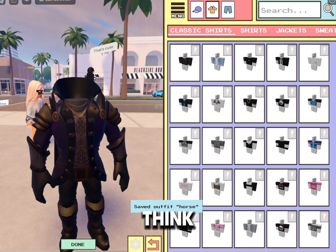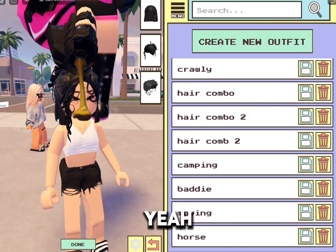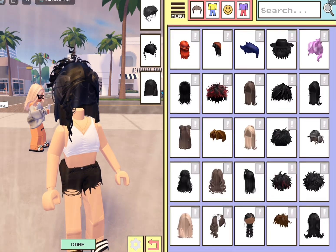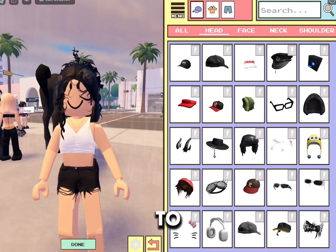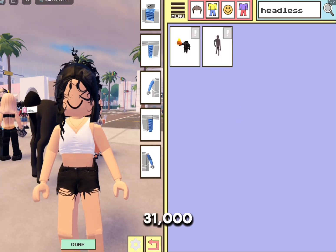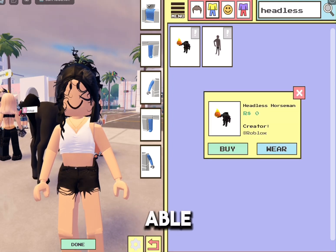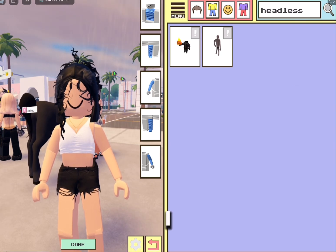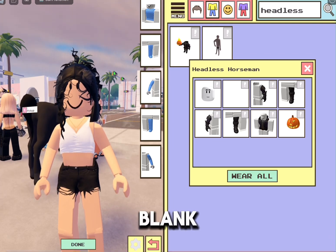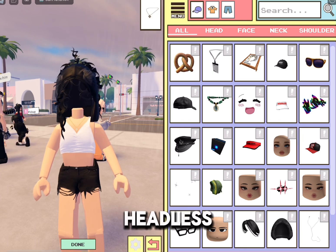I'm going to put on some random outfit. So we're going to go over to Avatar, go to body, go to the yellow shirt, blue pants, and look up headless again. I just looked — it's 31,000 Robux during October. This is why I don't think I'm going to buy it. But you want to look up headless, go to the blank square box, and boom — your head should be gone. You can also put on any head, which I've shown multiple times in my other videos. That's how you get headless without having to pay for it.